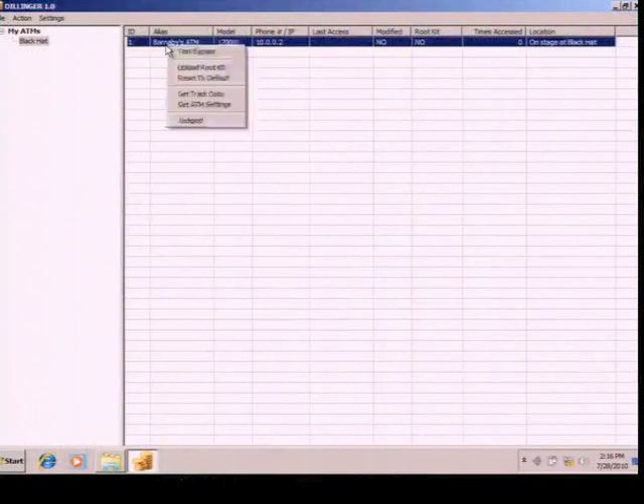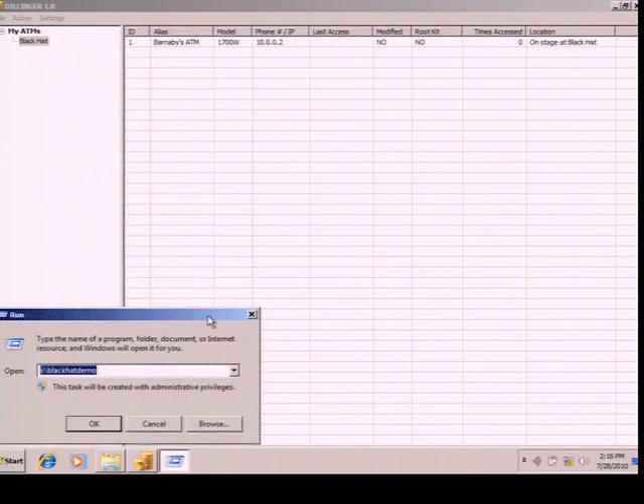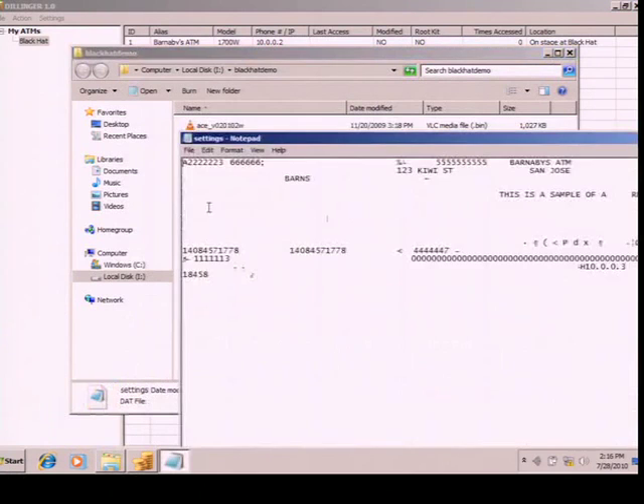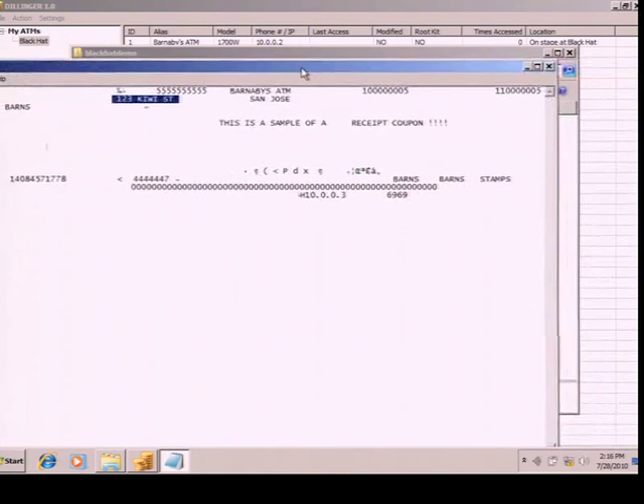Can we cut back to the computer? It would be nice to know where this ATM actually is. So we can retrieve the ATM settings — it connects, retrieves the settings, and saves them to disk. Now you can see up here are the passwords to the ATM itself. I don't actually live on 123 Kiwi Street, but I do live in San Jose. And then it has the phone numbers as well as the IP addresses and the receipt coupons and all that type of thing.